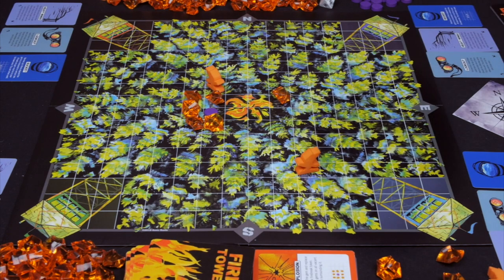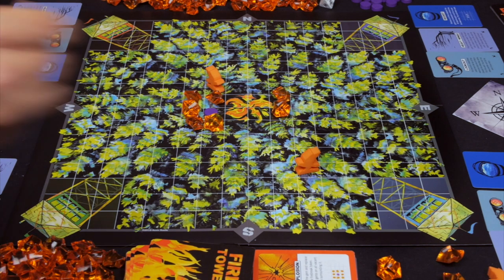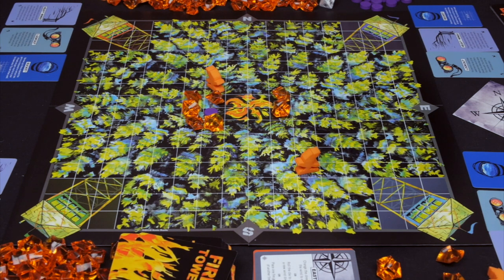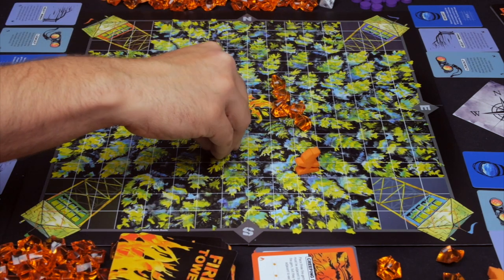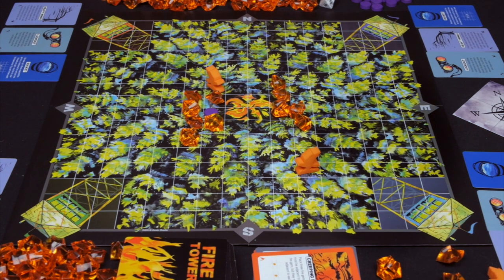It's the green tower's turn now. They add one gem to the south and change the wind direction away from themselves towards the east, then draw back up to six. Now it's the red tower's turn. Red adds one gem to the east and uses creeping fires, which allows them to add three gems to the board — one here, one here, and one here — so they can go after multiple people. Then draw back up.